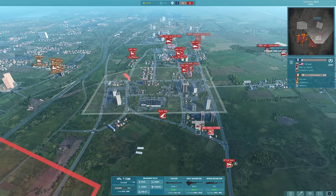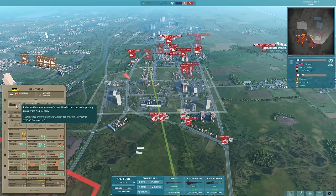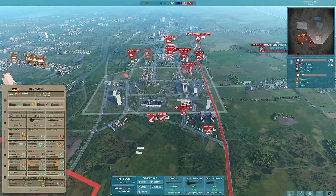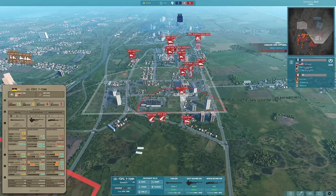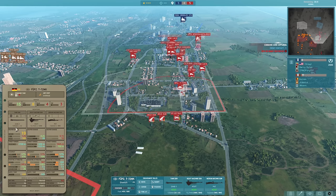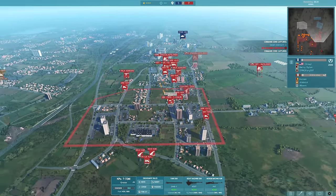Starting off with the T-72M1, which is going to be the best tank we have at our disposal here with the 7th — 17 front armour, 19 penetration with an autoloader. Then we've got the T-72MK which is 15 front armour, 19 penetration again with an autoloader. But bear in mind these only have 2,100 metre range.